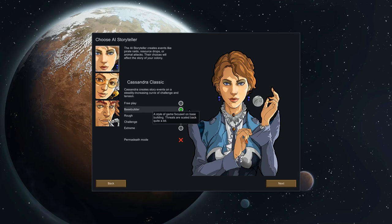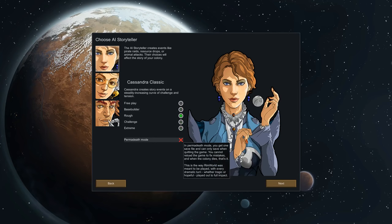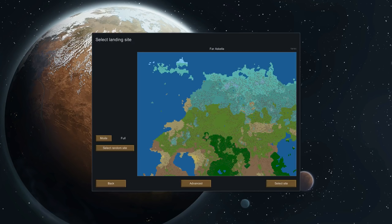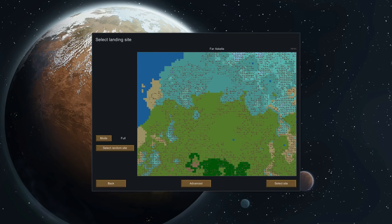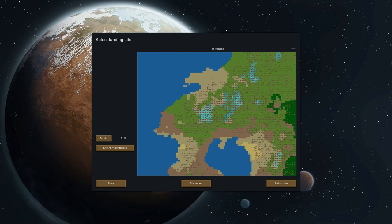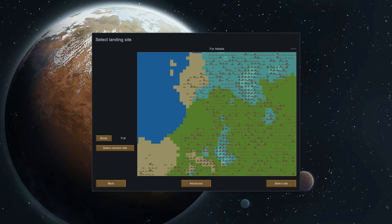We're going to start with Base Builder, Cassandra Classic. I think Rough is normal difficulty and Base Builder is a little bit on the easier side, but that's a positive choice for us. Actually, you know what — I might regret it, but let's go Rough. I'm not going to go permadeath mode because that's like Iron Man. I'll keep myself accountable — I'm not just going to save scum. It is on video, so it's just more work for me in the end.